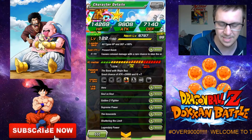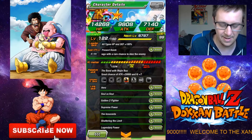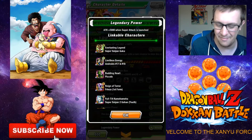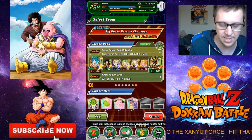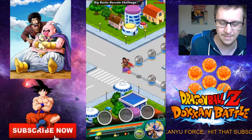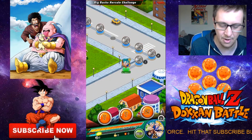Hero — of course, he's the people's champ. Soul vs. Soul, Supreme Power, The Innocent, Shattering Limit, and Legendary Power. Fair enough, I guess all the LRs do. So let's go. Let's try and launch some of his super attacks and ultimate attacks and see if he's any good against the Herculean hero of the people.